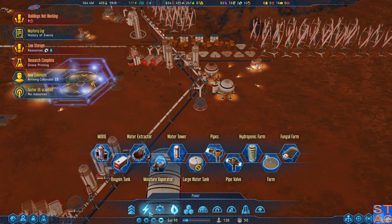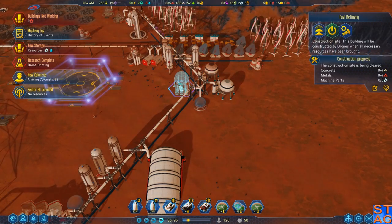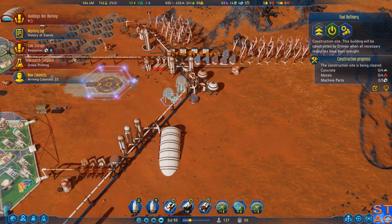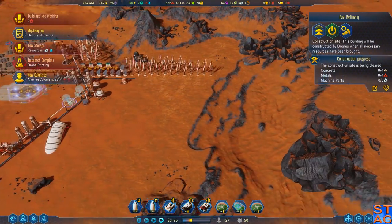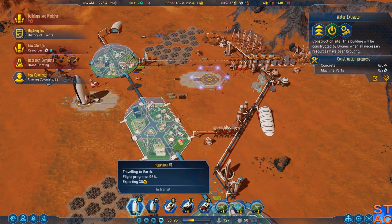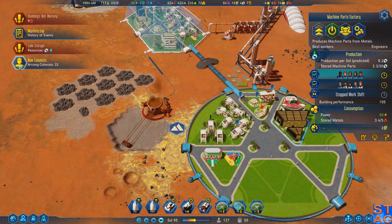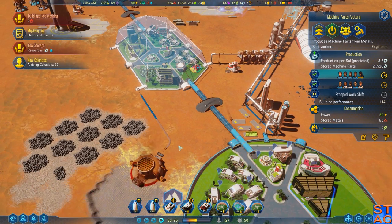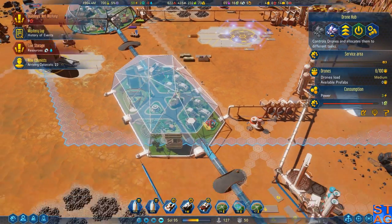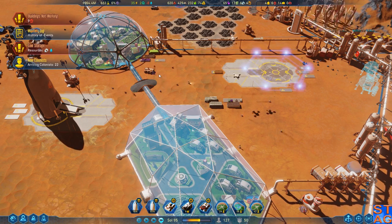Looking at what I've got right now, I need another fuel refinery - get that going. I wanna build another one and probably actually a fourth one, because we have so many rockets coming back, I think the limiting resource is now fuel. Still waiting on machine parts and we're running out of water fast. Drone printing is now available to us, which is great, because we can actually start manufacturing more drones to have on the planet. Right now we only have eight here and six there - a lot were destroyed during our homage to Mr. Michael Bay.